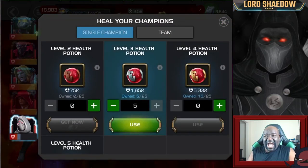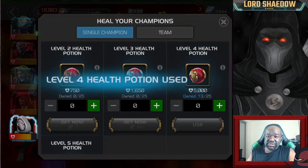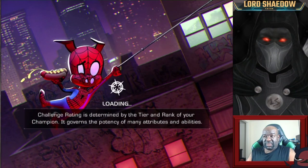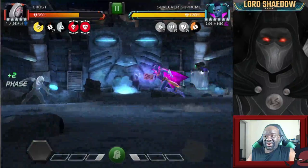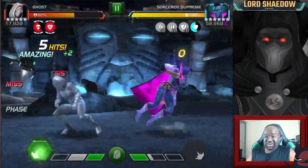I haven't farmed any potions for Act 7.1 — these are potions from solo objectives and other places. I healed up Ghost because I know I'm going to be taking damage, and you never know when the AI will throw a curveball. Suddenly you're unphased and can't get phased again because they're turtling up. We had a little bit of a rocky start, but all I'm trying to do is get to my Special 2.